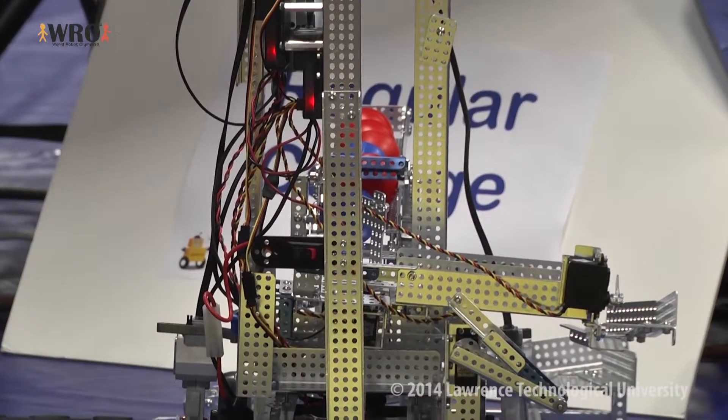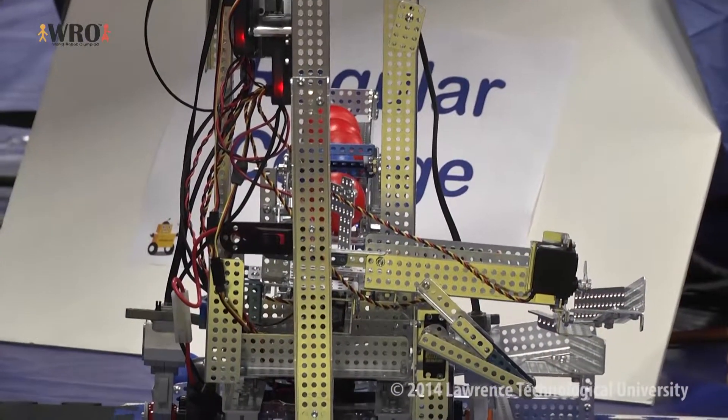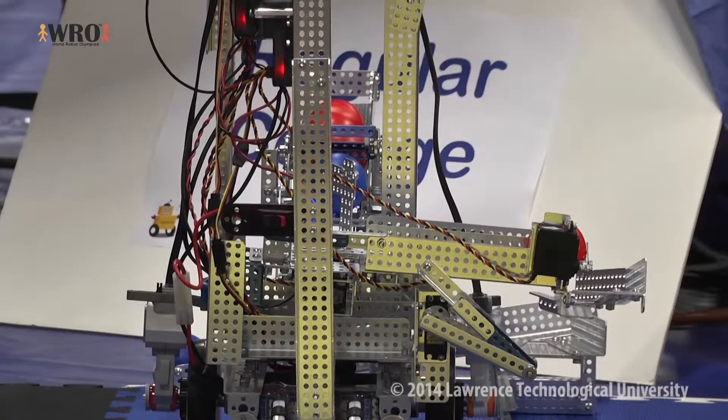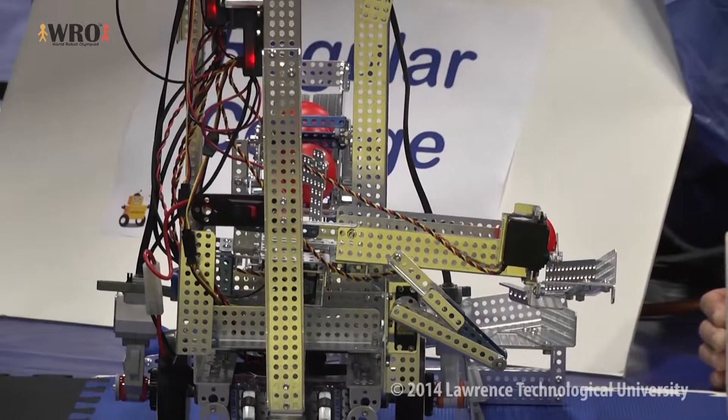At the waypoint it has to rotate in order to collect the balls — they each have different mechanisms. This first one's rotating. It sees that it's red, so it collects it and stores it for later. It sees that this one's blue and just drops it right back off because it's worth more points here.